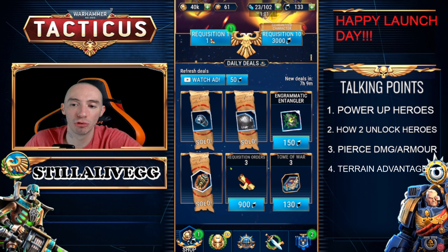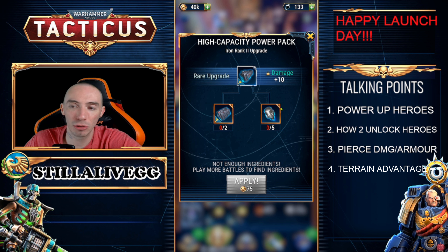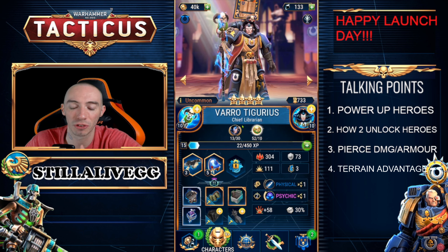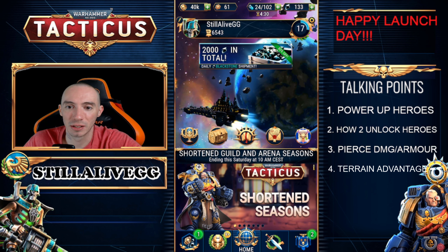Since we're talking about daily deals — the next most important thing is that you can watch an ad to refresh these deals. This is ridiculously important early game, especially if you're free to play and struggling to get materials to rank up your heroes. Some items may have a very low drop chance or you haven't reached the level that drops them yet. Just come into the daily deals, watch a 30-second ad, let it refresh the entire market, and you can get really good gear, orbs, requisition orders, rank-up materials, and XP tomes. Always refresh as much as you can. I wouldn't waste blackstone on this unless you're a whale. There is a limit to how many ads you can watch to refresh — I believe it's around five or six.